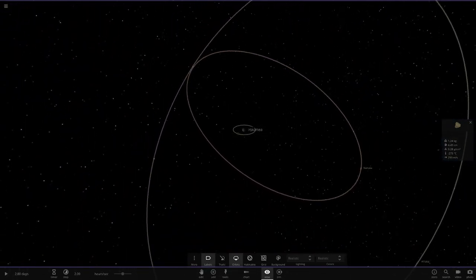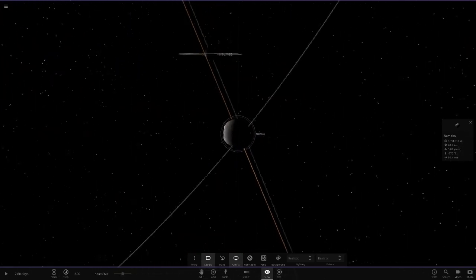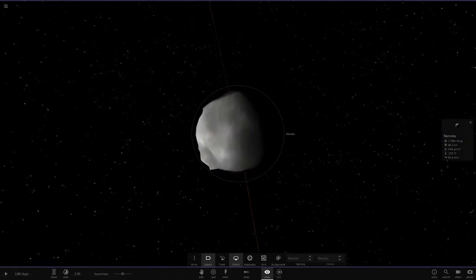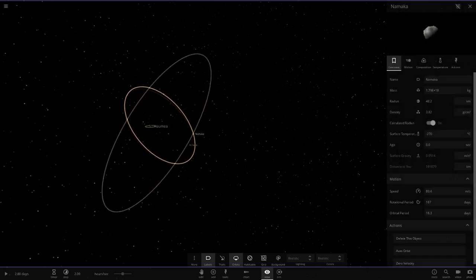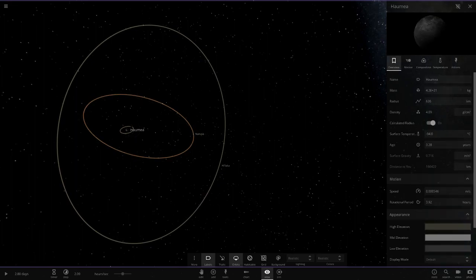We can also see it's got its two moons — I've never actually seen these moons before so I don't really know much about Haumea to be honest. It's got these two moons: we've got Namaka here. These obviously aren't very large — most dwarf planets aren't going to have very large moons because a tiny object like this is only 626 kilometres and hasn't got much mass at all, so it wouldn't be able to hold many large moons.